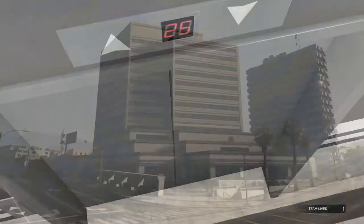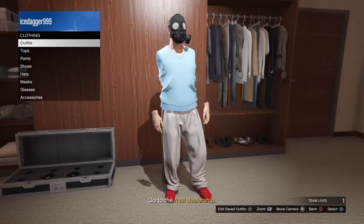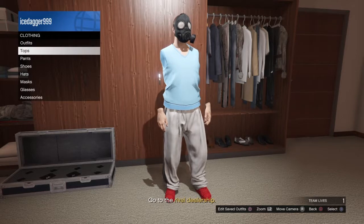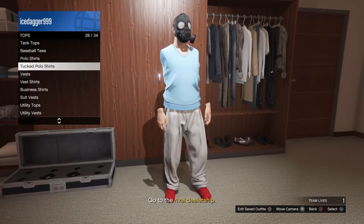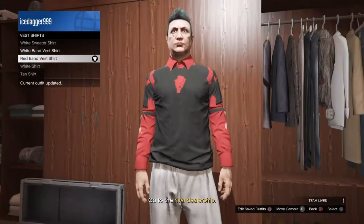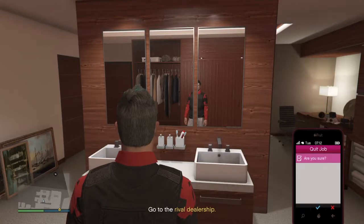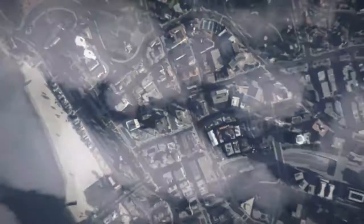Go to your outfits in the wardrobe. Go to tops, then vest shirts — put on the red band vest shirt and it should glitch out like that. Also put on the standard armor, then save it and quit the job through your phone.